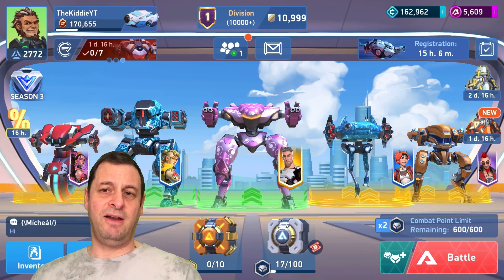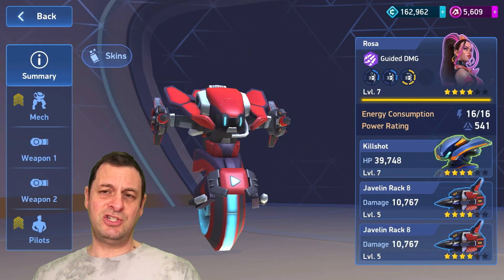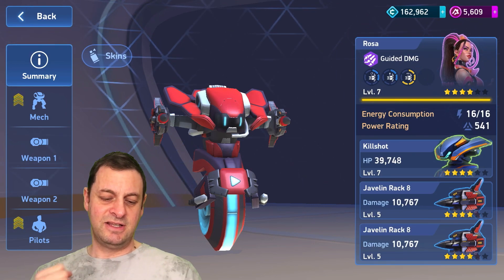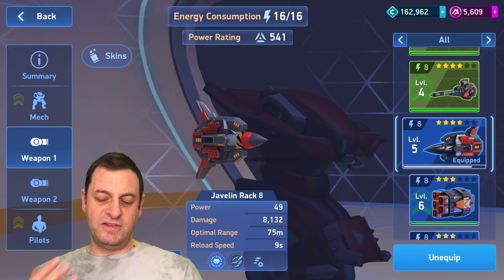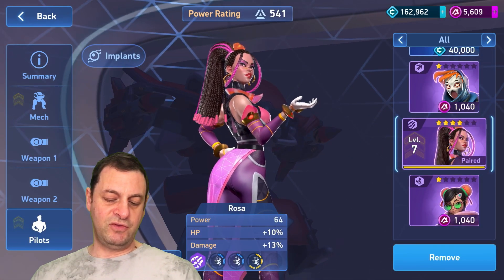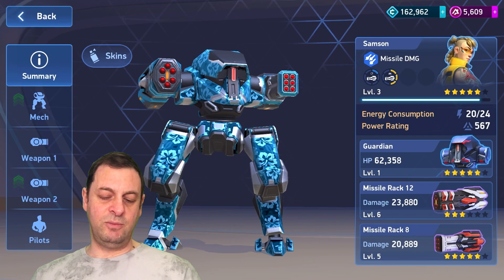We've got Kill Shot — my number one choice going forward at the start of these matches. Kill Shot is good for getting those beacons and I've got him with the Missile Rack 8. I need to get a few more cards and then I can upgrade it again — he's a bit of an upgrade. We've got Rosa as the pilot.